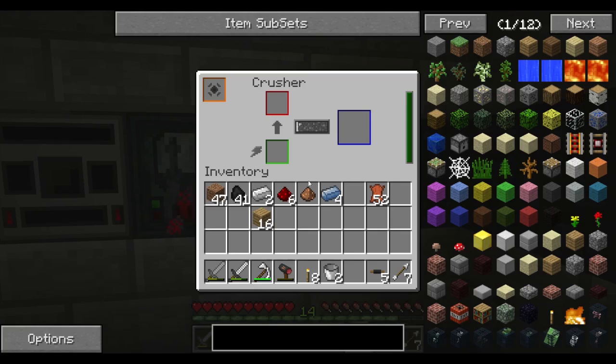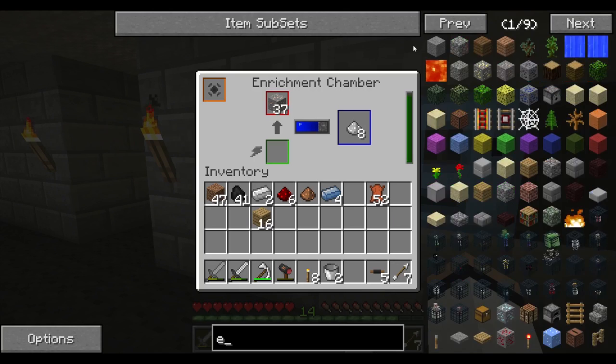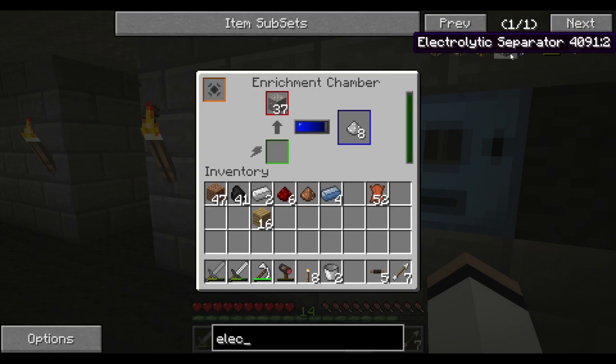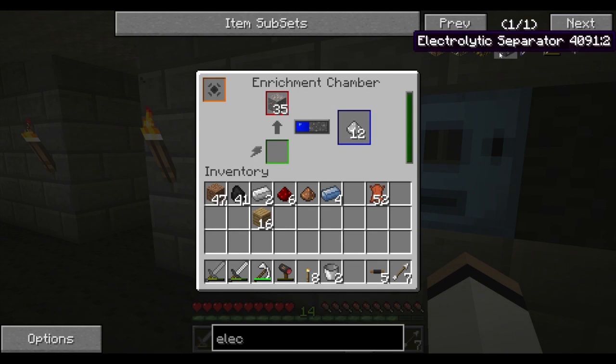Right, what was I going to say next? Electric furnace, I think. Electrolytic separator — what does that do? I'm curious.